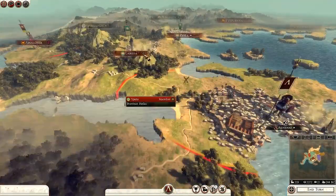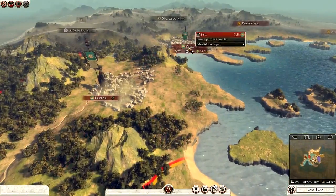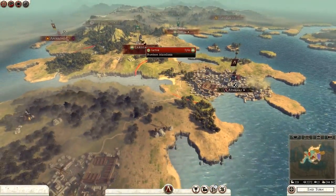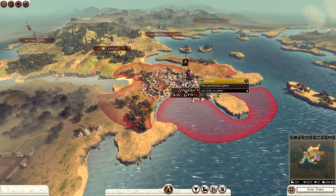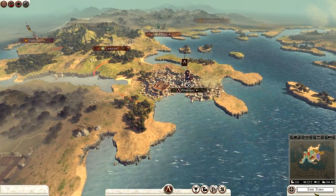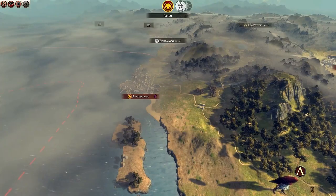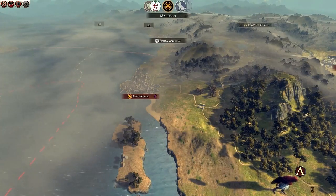I've got a decision to make. Look at Taelus - they've taken Pela and Larissa. You do sense that it could be a matter of time before they come to attack me. But I'm going to end the turn there because there's not much else I can do; I only have the one settlement and the one army to manage.